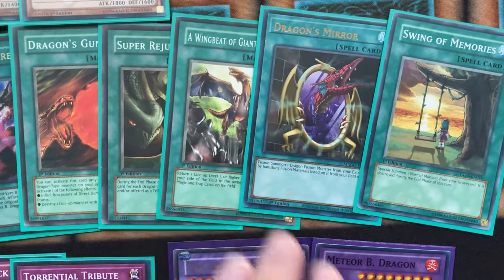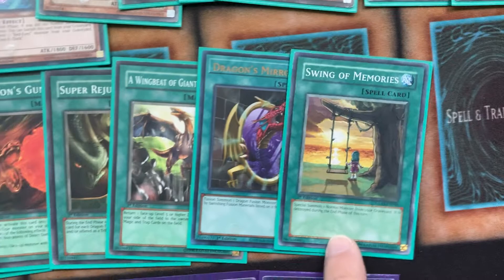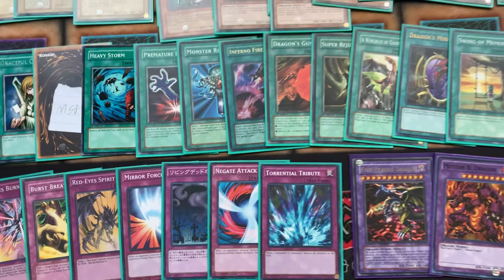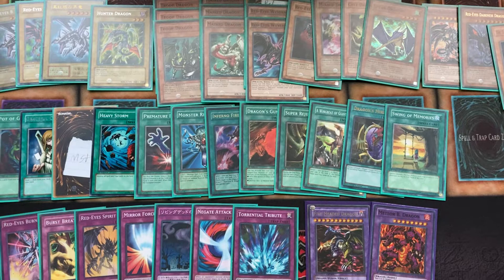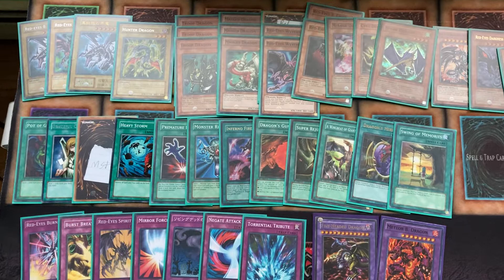Dragon's Mirror — I just put this in here because I thought it was cool, and because I can, so you can summon these. Maybe I'll put a Dragon Master Knight in here — probably not. The traps: Red-Eyes Burn, Burst Breath, Red-Eyes Spirit. I opted not to put the new Red-Eyes Fusion and stuff in here — I might put it in, but it was pretty strong. Turn one you would do Red-Eyes Fusion into this, and you could potentially just line up your graveyard, and versus a weaker character deck like Meiko Tsunami, it just wasn't pretty.